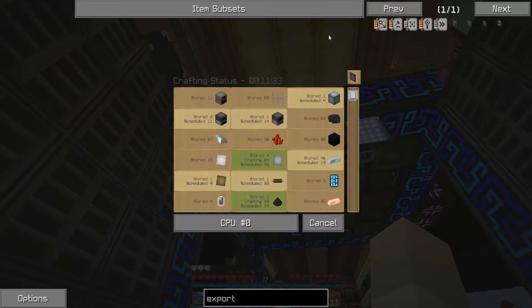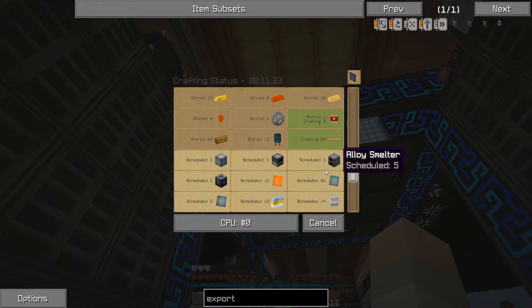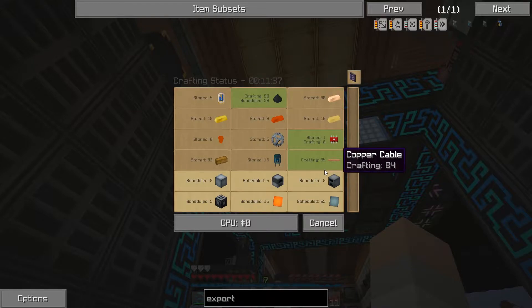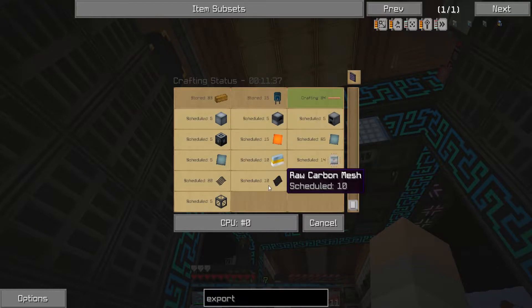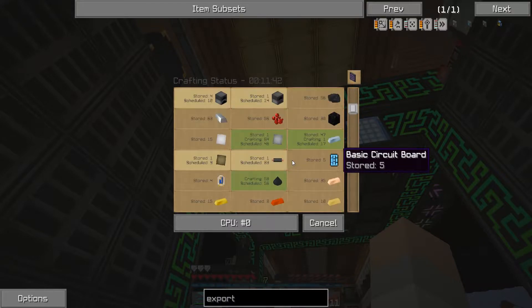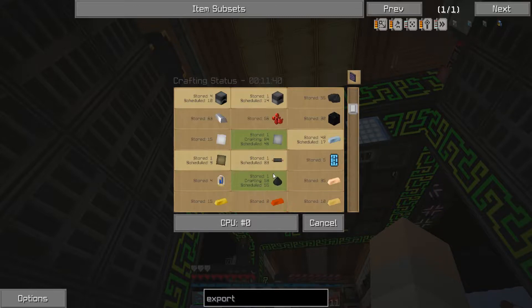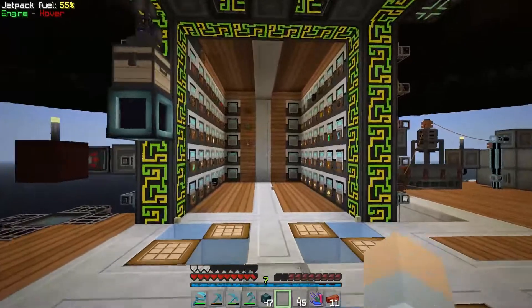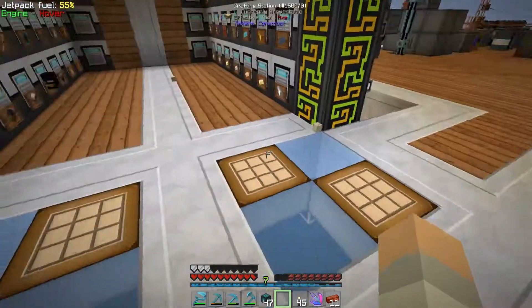No crafting CPUs are available — what is it crafting? It looks like I already started crafting some. There are two crafts scheduled — five? I don't remember starting this, but apparently I did at some point.